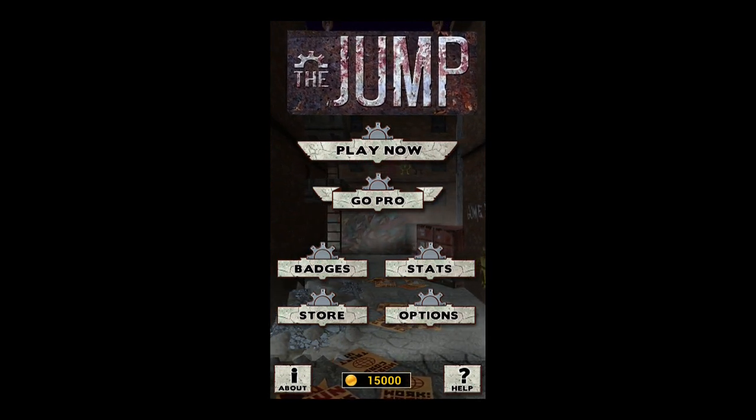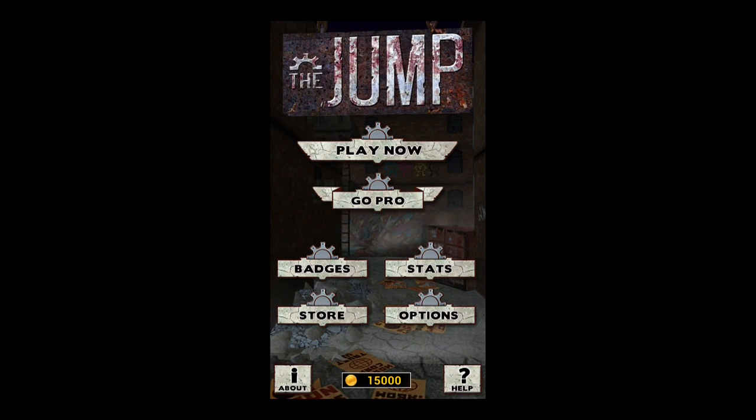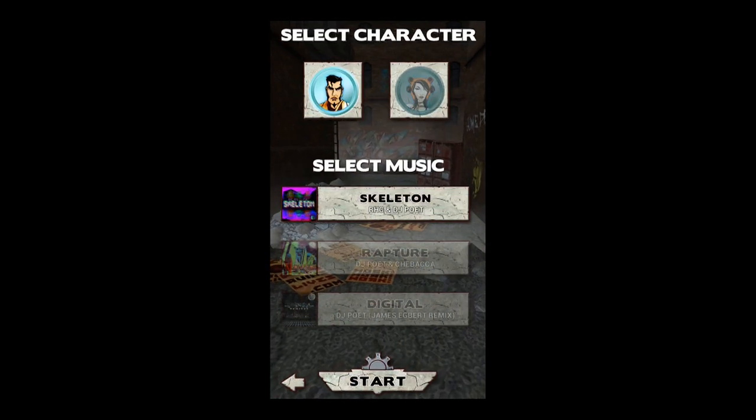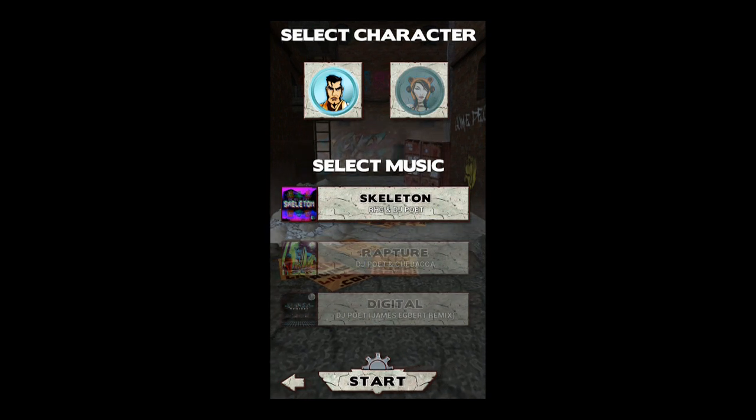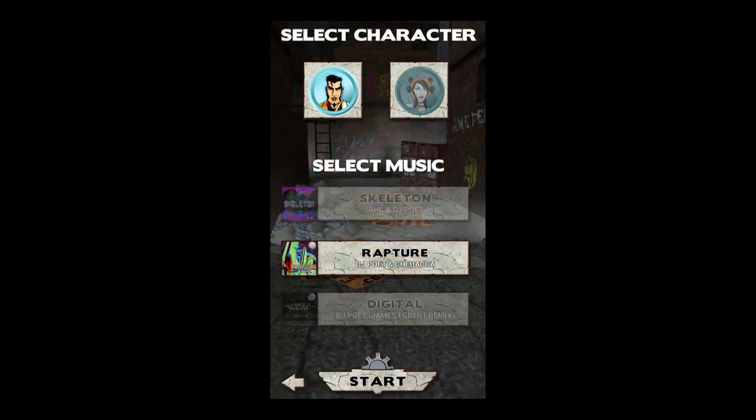Looks like we've got badges, stats — I don't care about any of that stuff. I like this 'Play Now' button up here. Character select — I'm gonna be a guy, makes sense. Select music: ooh, DJ Poet and Chibaka.